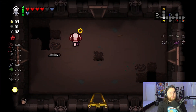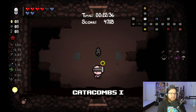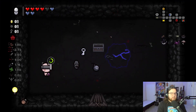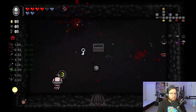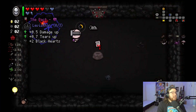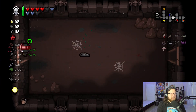I got two keys, so going into the store is now worth it. Unfortunately didn't get an angel deal. The store ends up having a soul heart which I'll buy, and a half-price pill — it's 'I Found Pills,' which does absolutely nothing for us. But it does give me a one-charge item. I have enough health now that I feel comfortable going into curse rooms, especially since we're not taking devil deals anymore. It ends up being Packed — that gives me my health back plus damage and tears up. Such a good item.